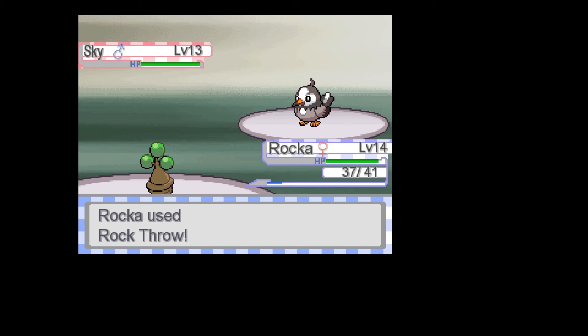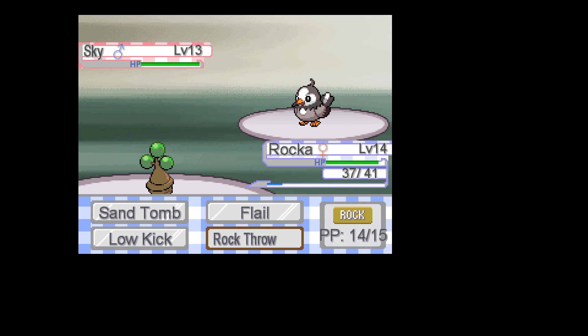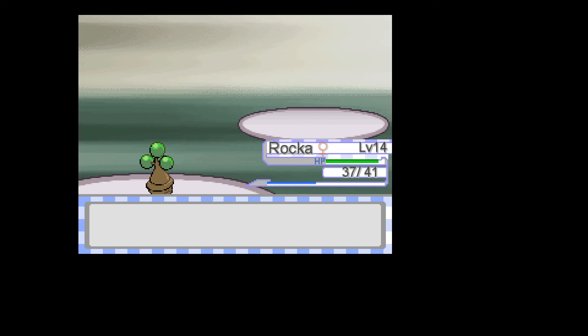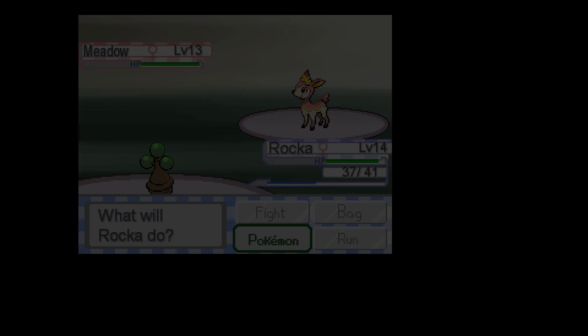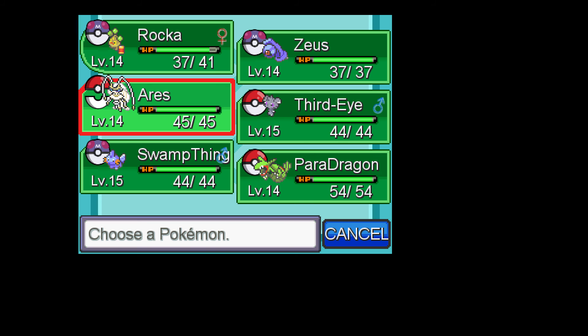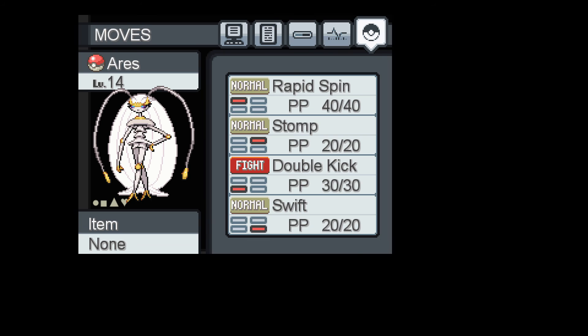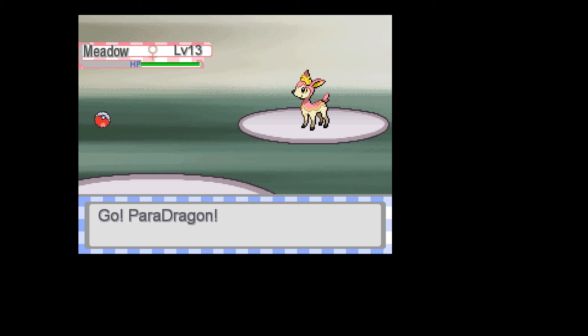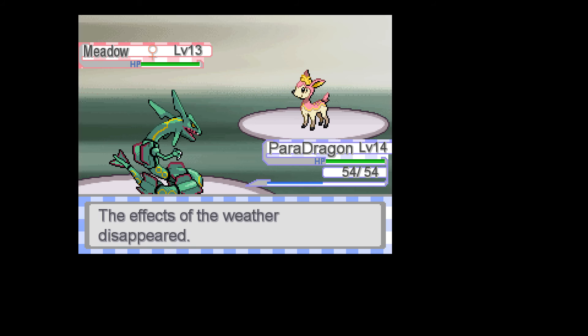That's gonna do nothing. Why are you missing? This, by the way, is why you have the Crit Claw — so that stuff like that can happen. I just want to see something. We don't have a Bug move, okay. Time to bring in Paradragon. You're gonna hit me with... Nope. Here, have an Air Slash, because you're Grass Normal.